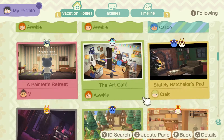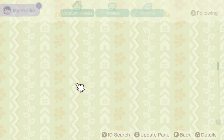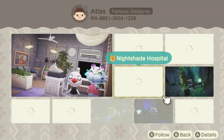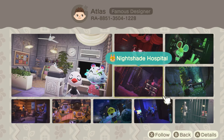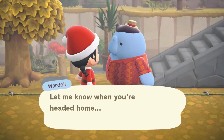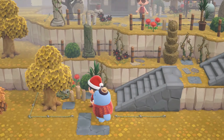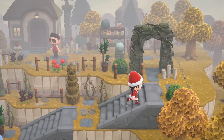Alright, the next one we're going to go to is this Nightshade Hospital with Tabby. Let's check this out — it's by Atlas. Here's the creator code. Oh, that looks like a neat one — a Secret Grove. But we're doing Nightshade Hospital. If you want to see the Secret Grove you can go check that one out later. Alright, first off we got bones — perfect. The outside is neat looking.